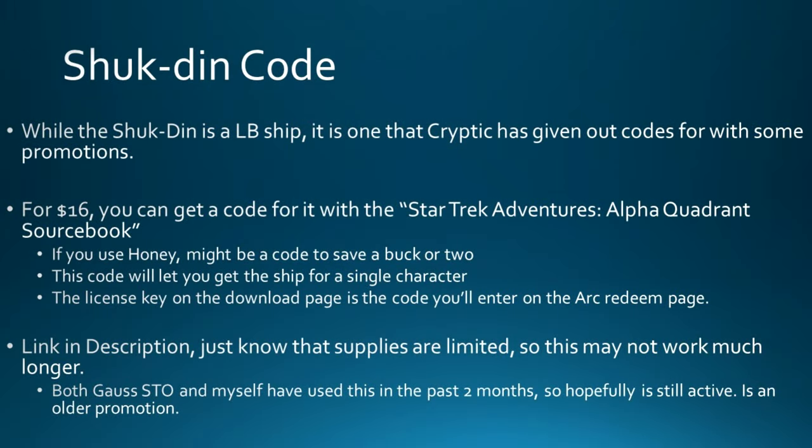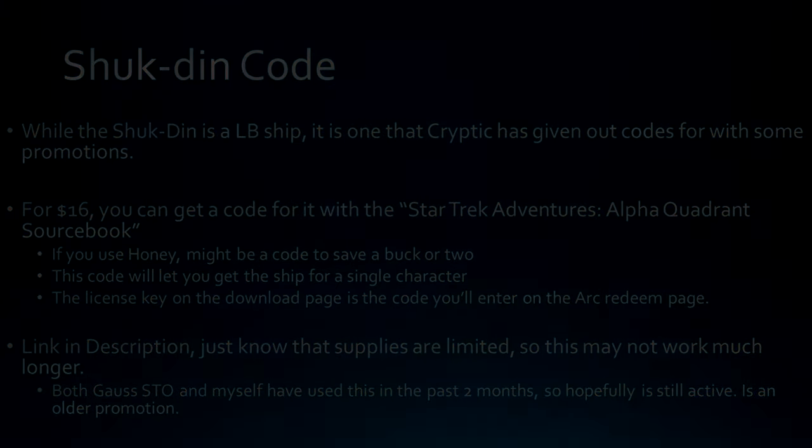There is a code you can get for the Shuk'din — I'll have a link down below. Both Goss STO and I have used it in the past two months to get the Shuk'din for a single character for about $16. It comes with the Star Trek Adventures Alpha Quadrant sourcebook PDF. I don't know if the promotion is still running or how much longer they'll have codes, so check it out if that interests you — but keep in mind it may have expired, as the last time I used it was about a month and a half ago.